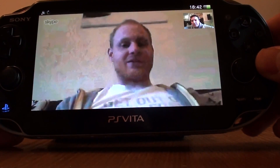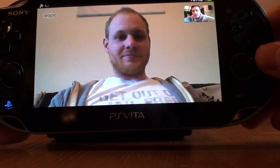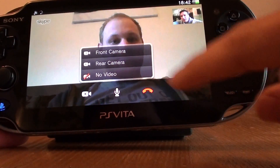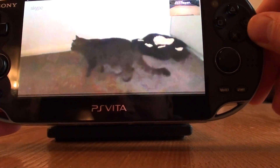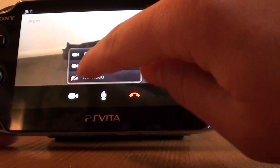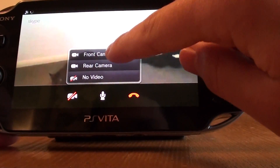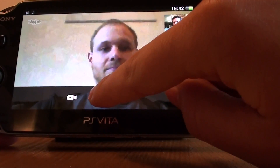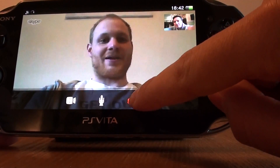You can change the camera to the rear-facing camera — there's a nice cat! You can also turn the video off so the other person can't see you, and you can mute the microphone. That's it — we'll end the call and we'll see you soon.